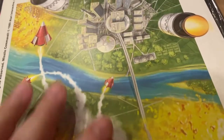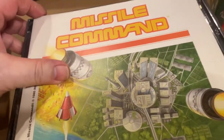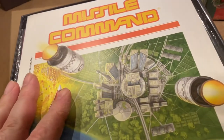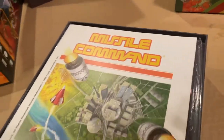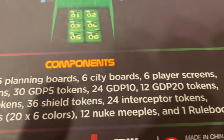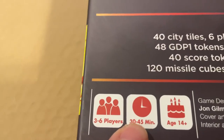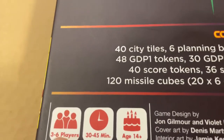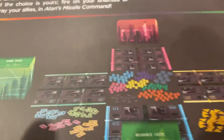Before I look at the components, I should have looked at the back of the box first as I usually do — I'm not going to put that lid back on now. Missile Command: 40 city tiles, 6 planning boards, 6 city boards, 6 player screens. So it comes with support for up to 6 players — 3 to 6 players, 30 to 45 minutes, age 14 plus. Minimum 3 players, up to 6.